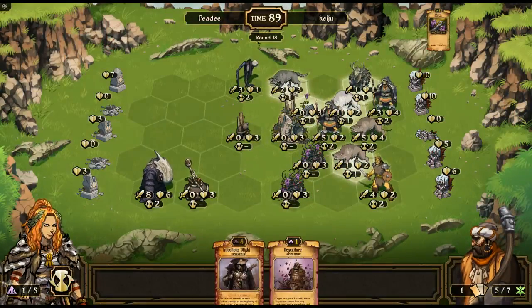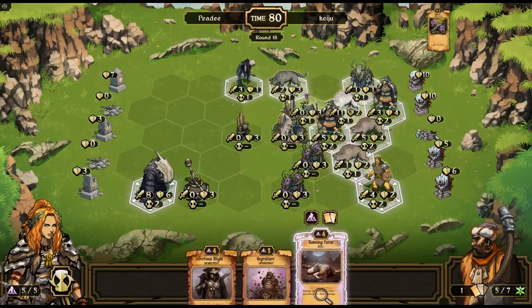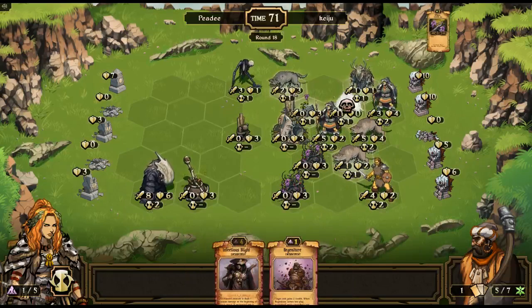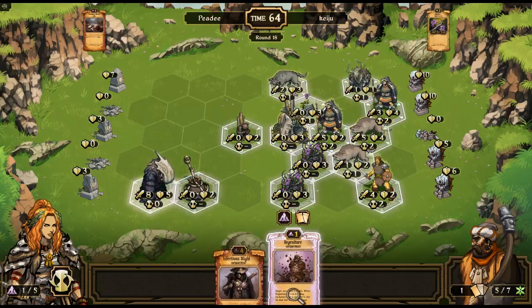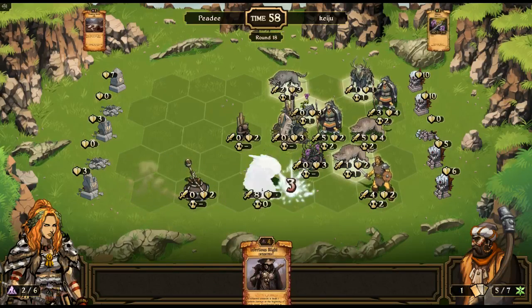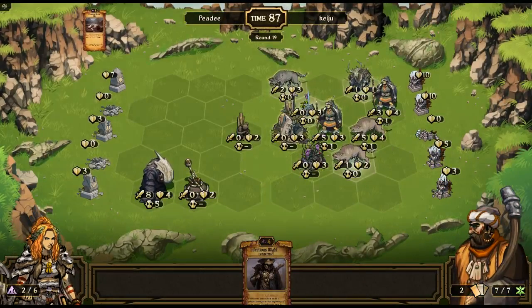Let's put an Illthorn Wall up. Damning Curse — take one damage. Wait — then I won't be able to play Infectious Blight. It doesn't matter, let's do it. Okay, we are now gold, ready to go. I'm going to sacrifice this for resources. Okay, it's a race — I need to take out eight idol points, he needs to take out seven. He's about to take out four though, so let's see what happens.